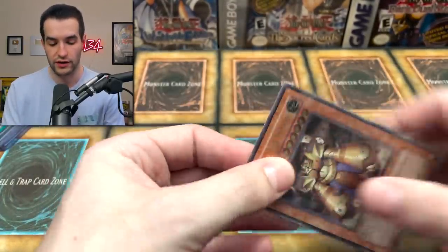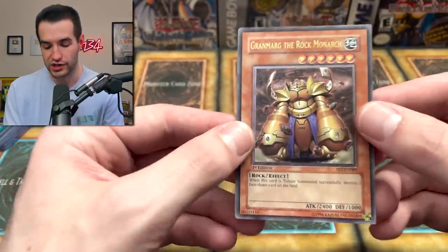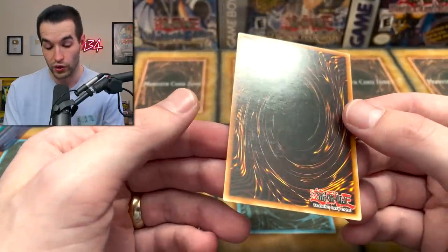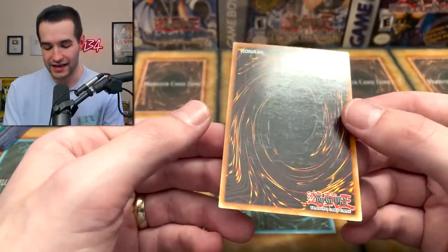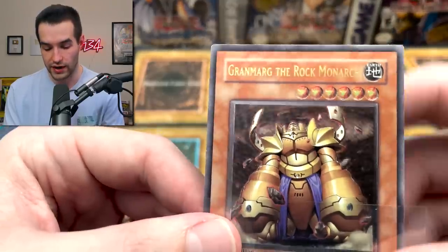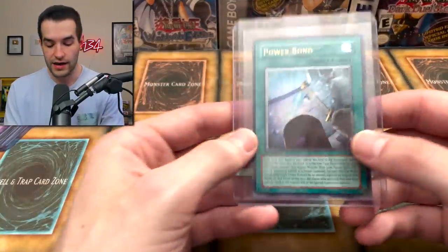Then we have Grand Mark - another Flaming Eternity card, or maybe this is one we pulled from our box. Grand Mark is one that was never really appreciated - it hits a set card or a face-down card. The back has scuffing as well, but overall this card's in pretty good condition. There's a little bit of whitening all the way across the top, but not too bad. Solid condition.